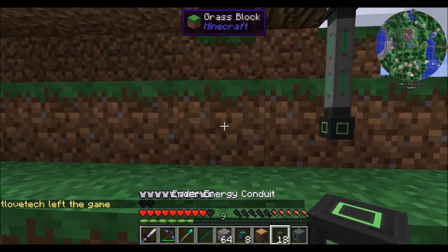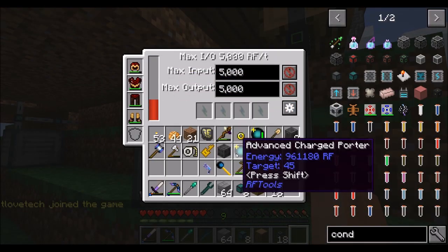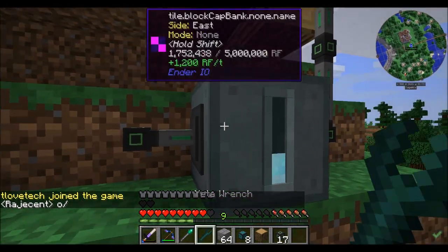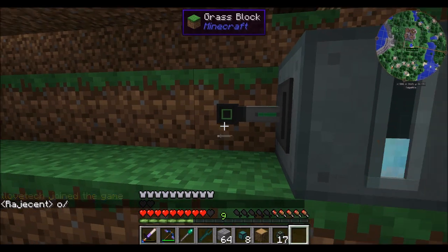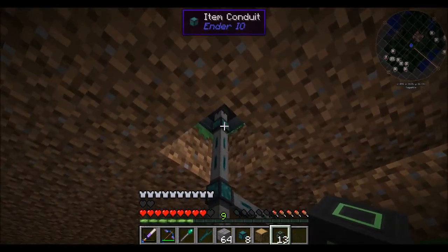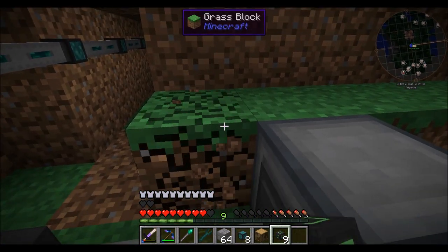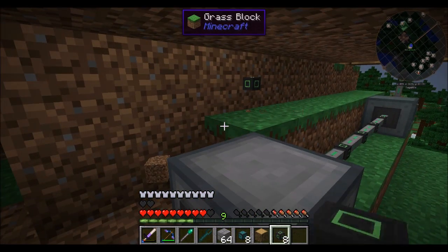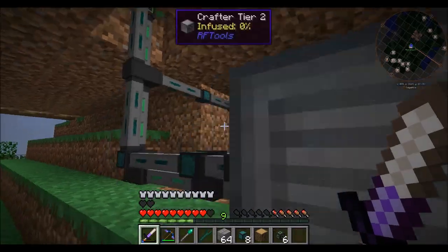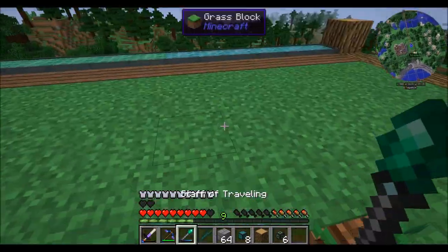T-Love had a really bad lag spike and then disconnected. T-Love left the game. So we're generating 1,200 RF per tick, which is not bad by any stretch with our solar panels. Considering these are the vibrant crazy ones, yeah, I would hope so. That's really good actually — it's ugly but it'll work for now until I start making a proper setup.